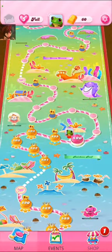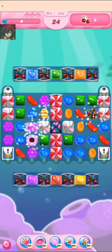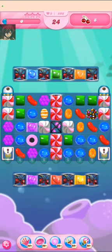We have reached level 596. We are going to play from here. Press play. These three boosters are already selected for every game you want to play. We can see we have every booster with 99 plus — each booster we use doesn't go down.